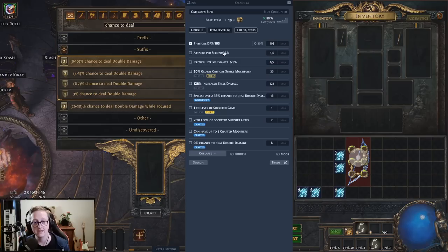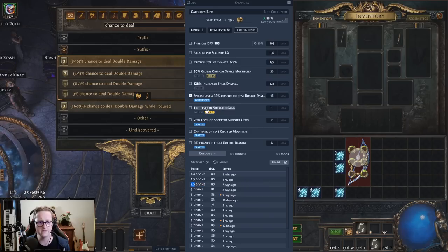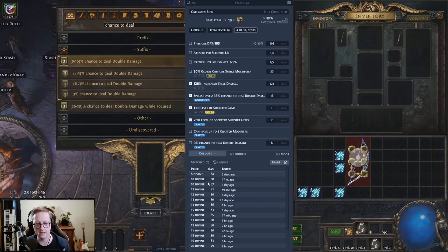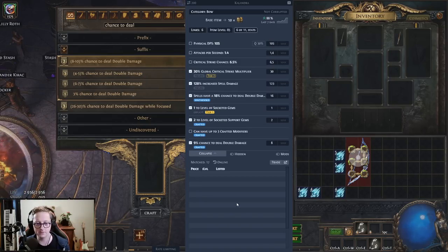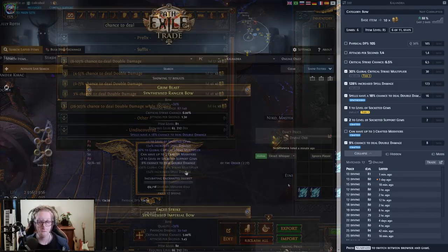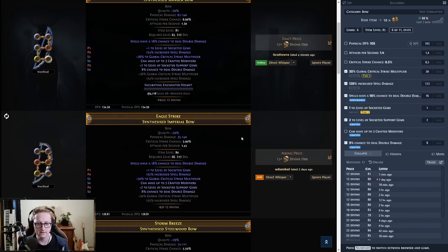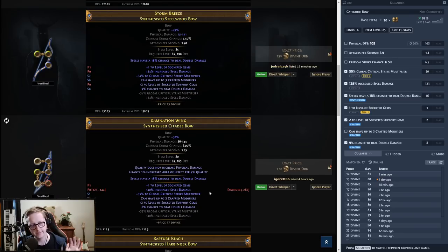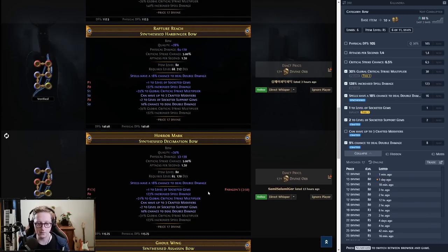Before we go, let's just give this thing a little bit of a price check. I'm going to ignore the base. This base on this bow is, as you can see, eight divines with six links — remove the six links, about 1.4 to three divine. So let's see the mods: plus one, plus two, and spell damage. Eight divine, ten divine. If we add crit multi — twelve divine. So it was actually worth trying to save that. Chance to deal double damage — twelve divine. Let's just have a quick look on trade. This is pretty much what we have, actually identical, except they got the tier one crit multi. Same with this one, same with this one. It's an extremely deterministic craft — I know people hate me using that word, but it is a very deterministic craft for the most part. That's why these are all pretty similarly priced.